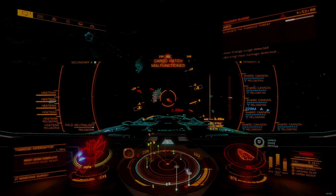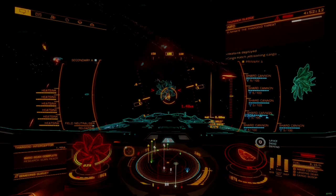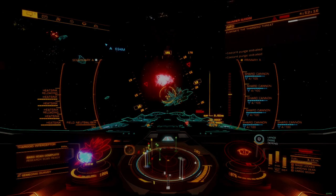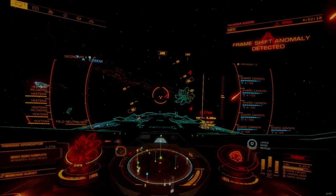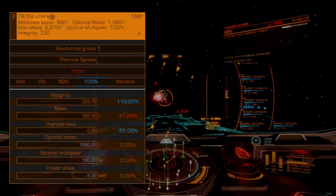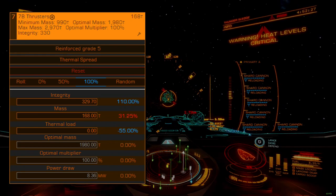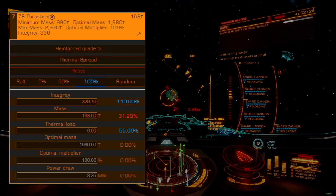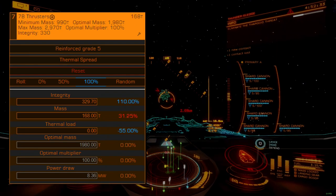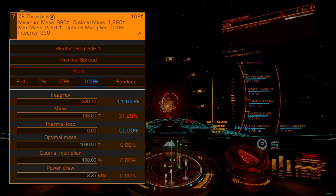Higher integrity and lower module heat are going to be a common target on this build. We will be overheating internal systems on a regular basis during the firing process, so we want to make sure they can withstand extreme conditions. This includes our thrusters, which leverage a 7A package with the drive strengthening blueprint and thermal spread experimental effect — we abandon all pretense of speed and maneuverability in exchange for greater resilience and lower thruster heat.